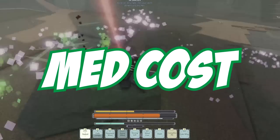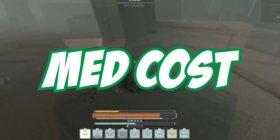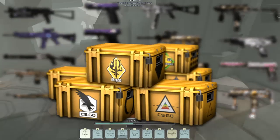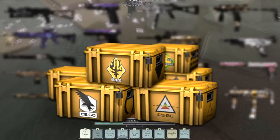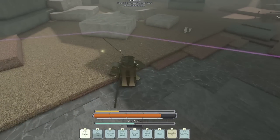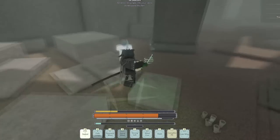Moving right along to the mid-tier section, this is going to be for people willing to drop over a dollar on a high-volume investment, and for this one I'm mainly going to be looking at cases. Cases have gone up a lot recently — people have been very interested in buying them. And I think with the release of CS2, it's only going to get even more popular to open cases.